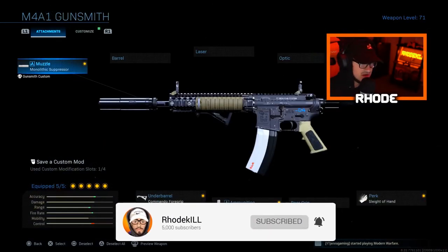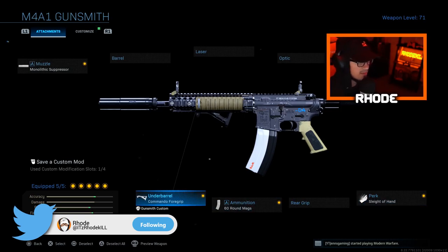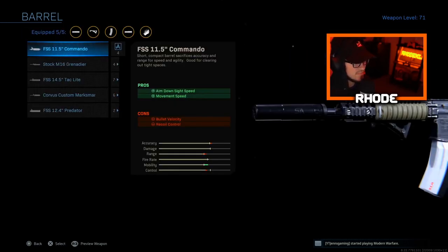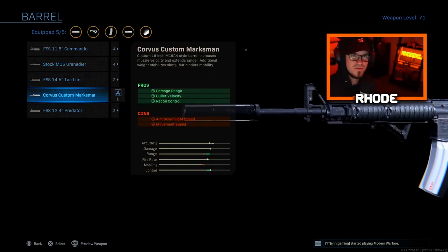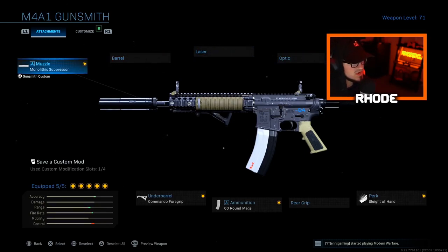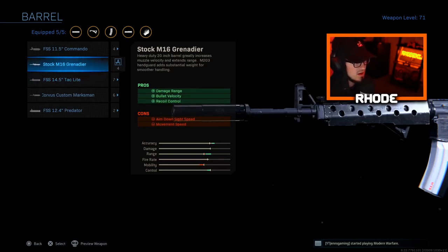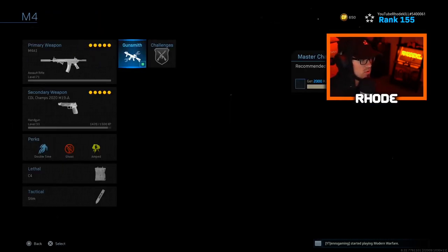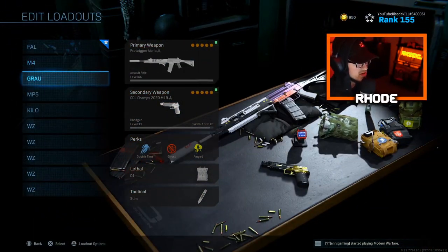For the M4 we're going with Monolithic Suppressor, no stock for the stock attachment, Sleight of Hand, 60 round mags, and Commando Foregrip. A lot of you probably run this setup already. If you want, you can take off no stock and add a barrel — the stock M16 Grenadier and the Corvus Custom Marksman barrels are very good, mainly for warzone due to longer range engagements. That is the M4 multiplayer setup.